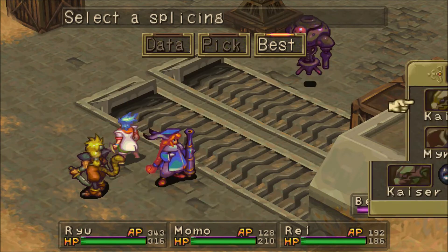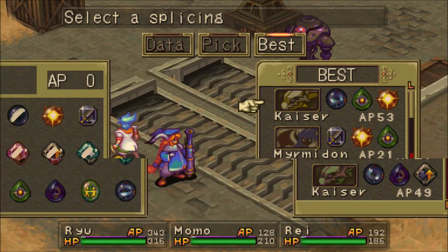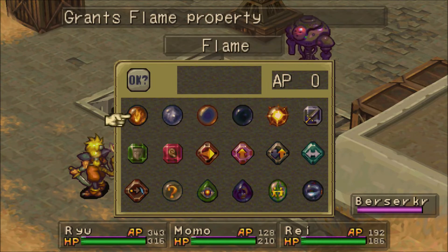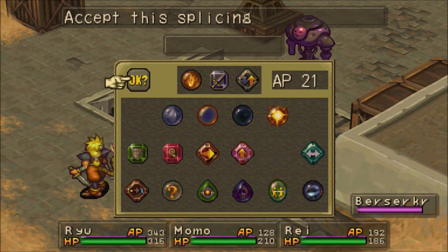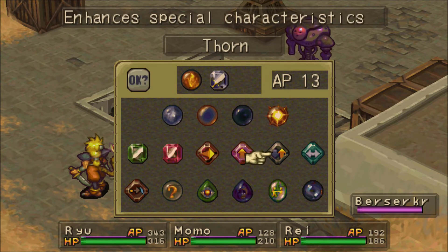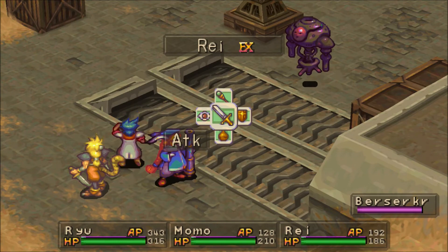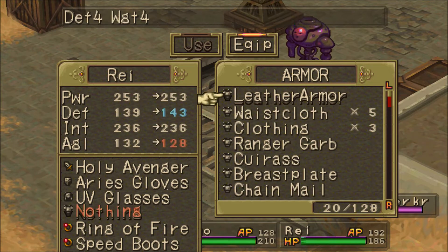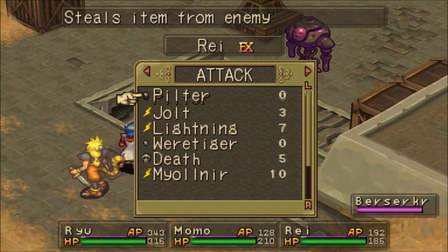It depends on which route you want to go — Kaiser form or maybe Merminin. I would say, especially early on and if you don't have much AP, what you want to do is go with Flame Force, and then I like to use Thorn. Really up to you whether you use Thorn, but if you don't, your damage is going to be reduced. It's a good way to get a little more damage out of this form. 21 AP just to transform — let's put Manly Clothes back on.